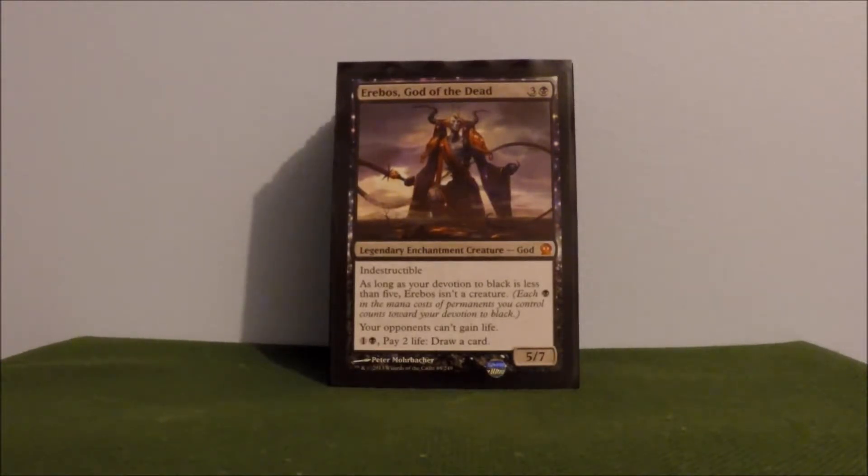The breakdown for this deck — as you can see it's Erebos, God of the Dead, Mono Black. I am running 1 Commander, 1 Planeswalker, 6 Enchantments, 7 Instants, 9 Artifacts, 9 Non-Basic Lands, 13 Sorceries, 25 Creatures, and then finishing it off with 29 Basic Lands for a total of 100 cards for EDH.